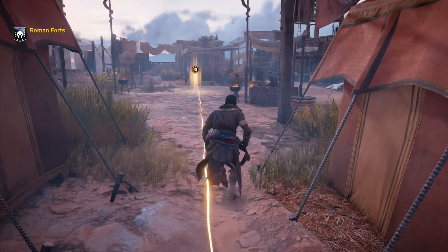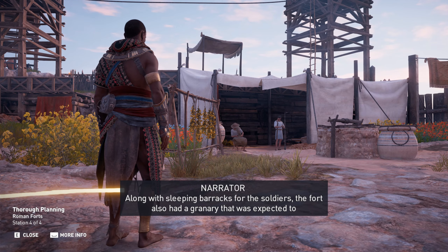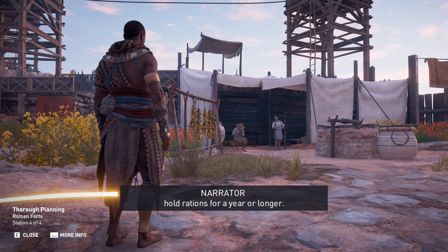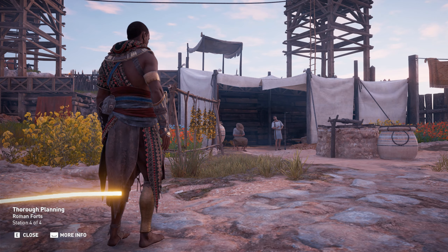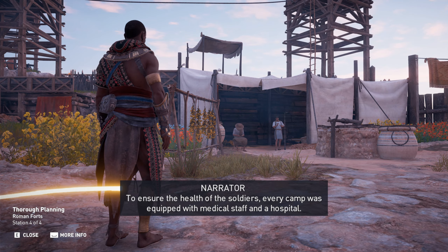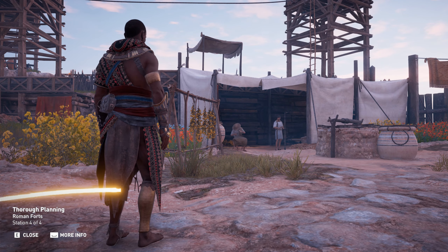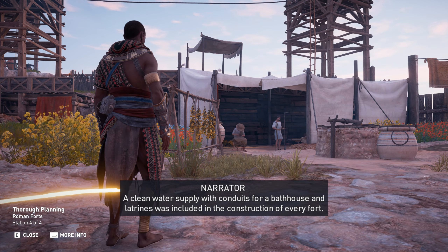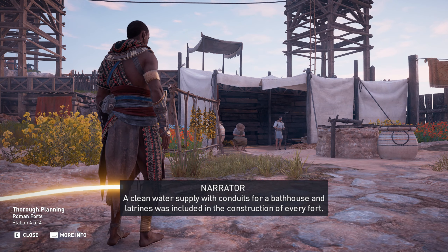Along with sleeping barracks for the soldiers, the fort also had a granary that was expected to hold rations for a year or longer. To ensure the health of the soldiers, every camp was equipped with medical staff and a hospital. A clean water supply with conduits for a bathhouse and latrines was included in the construction of every fort.